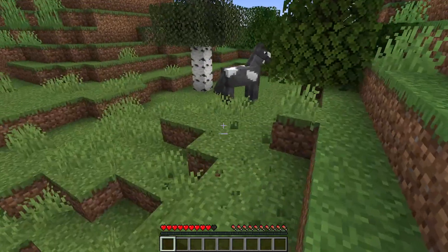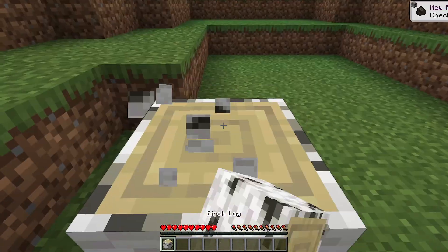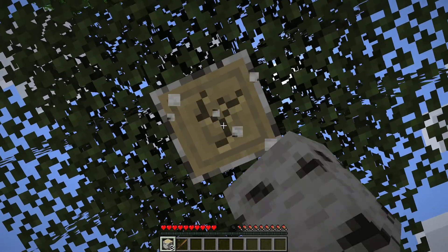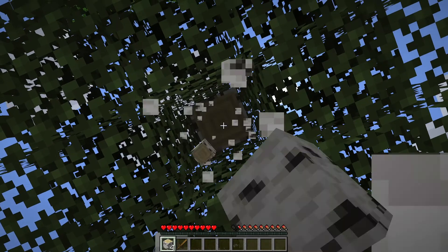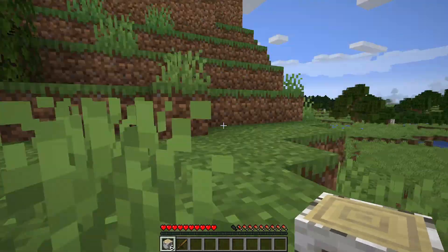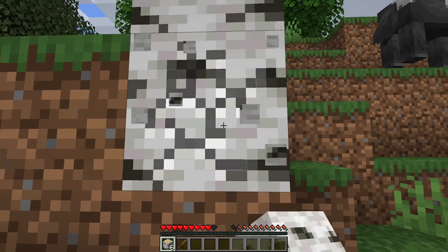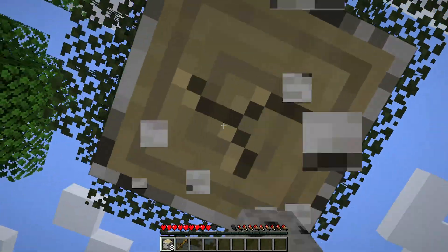And usually the first thing that I go to get is wood. So luckily we have some trees around here. And then I like to build this thing called a hidey hole, which sounds like what it is — it's basically just a hole in usually the side of a hill or mountain. Sometimes I like doing those and then sometimes I just build a normal house.